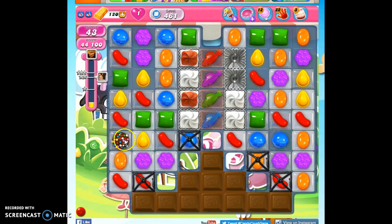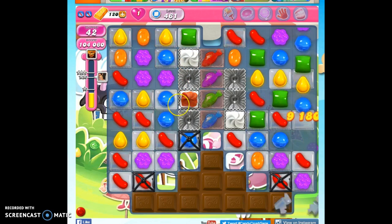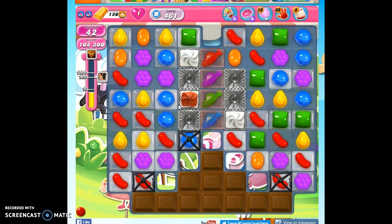I can match this with either orange, or yellow, or red. I don't want to do red — it's going to open both of these up and I'm not ready for that. There's not a lot of yellow on the board, so I think I'm going to go for orange. It'll open up this and concentrate the colors left on the board, hopefully allowing me to make some more specials or beneficial matches.